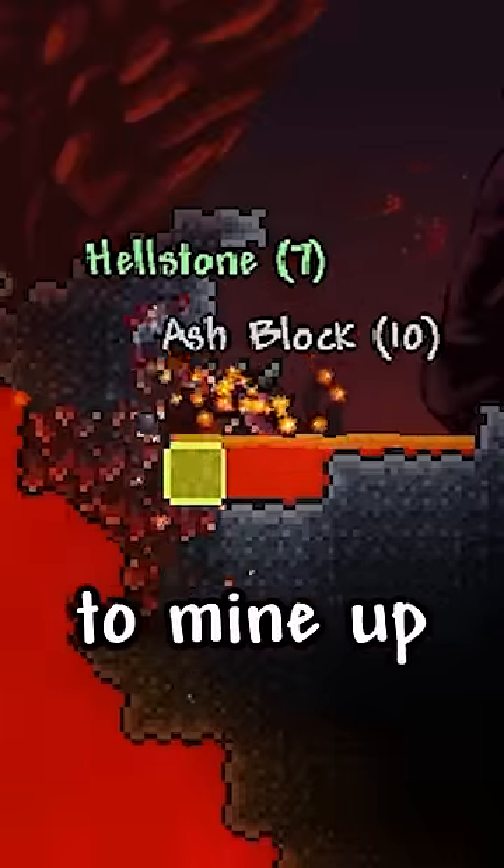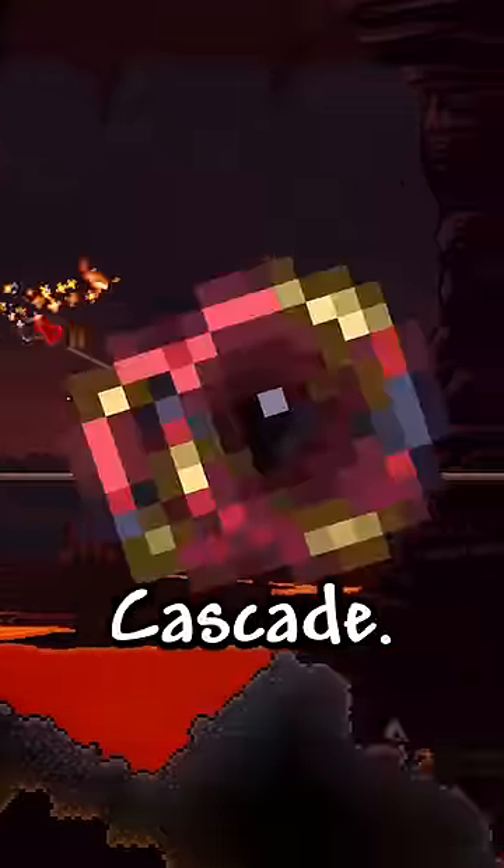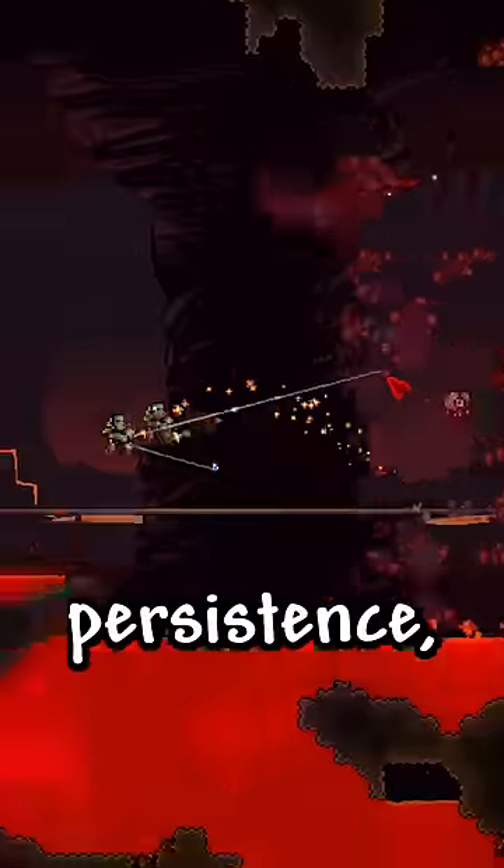You obtain the Valor from the dungeon and head to hell to mine up enough hellstone for the armor and farm for the Cascade. It's a difficult fight, but with enough persistence, the Wall of Flesh goes down.